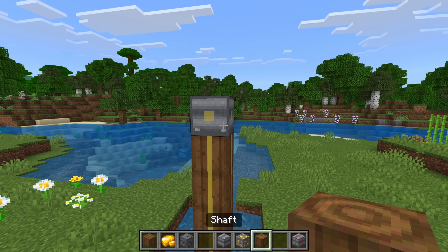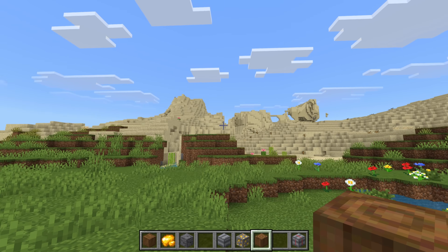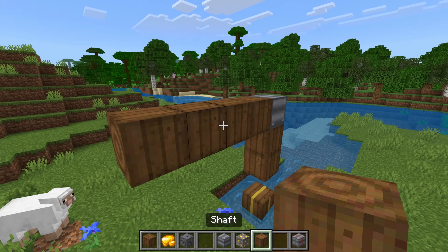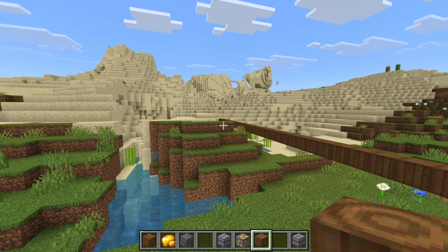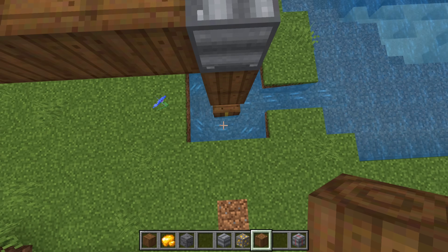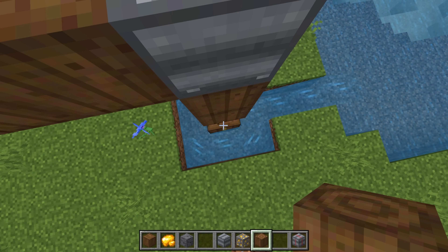ChatGPT did mention it put a range limit so one power block can't power infinite shafts. I want to test how big that range actually is. I lay out a giant line of shafts and connect them up — in theory, they'll either all light up, or maybe just half.